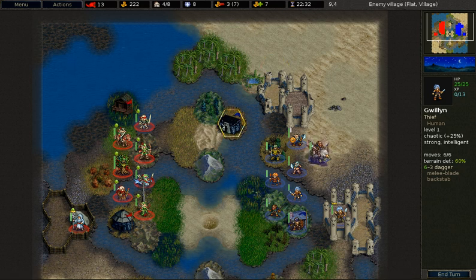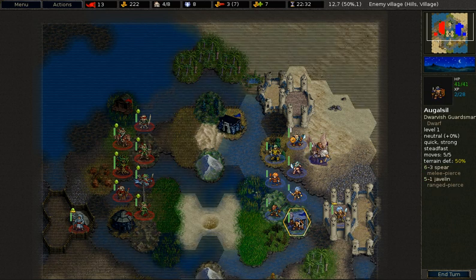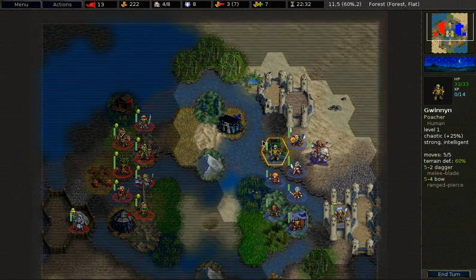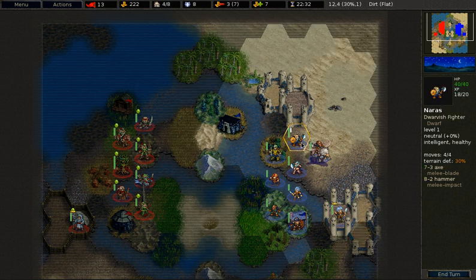Hello everybody and welcome to this video about the Battle of Westknight. In this video I'll be showing you the Knalagan Alliance factions. The Rebels are slightly loyal but the Knalagans are neutral and chaotic, so they will be strongest against Enos and will be strongest at night. Let's examine these units.